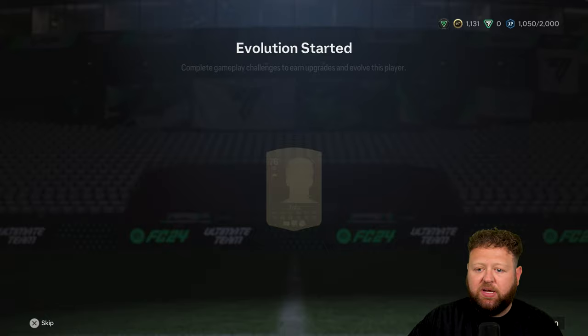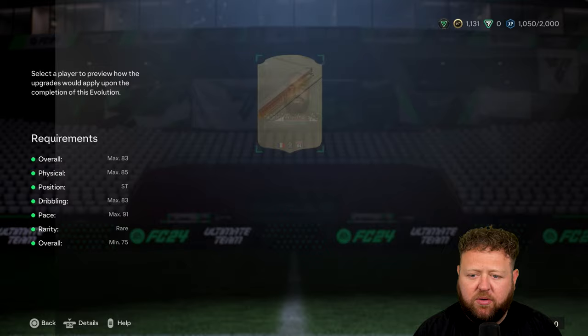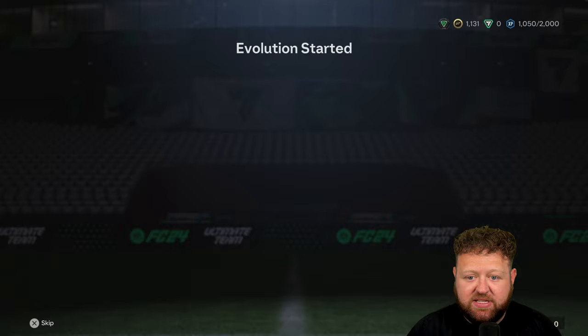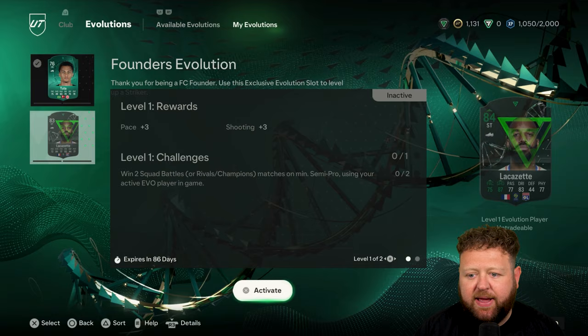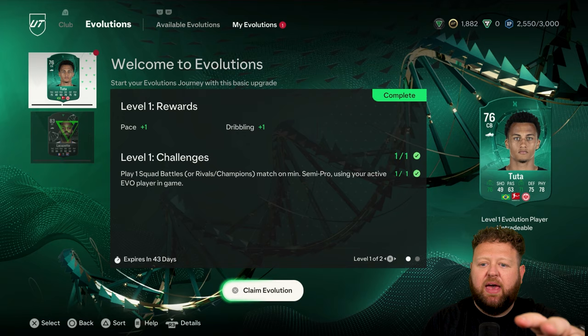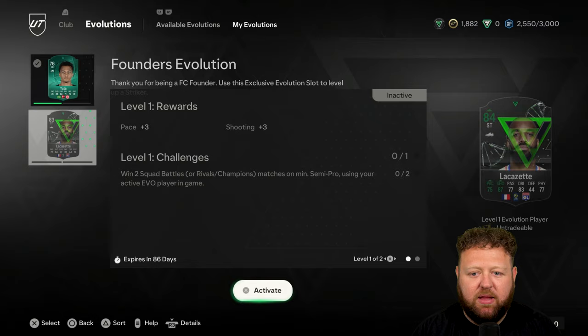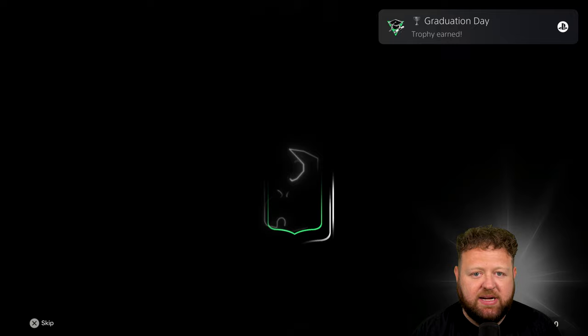I'm actually going to choose my first Evolutions player. I got this Brazilian centre-back — not bad for a starter player. The very Foundations Evolution, or whatever it's called — the starter evolution — I've put that Brazilian centre-back into. And I've also gone ahead and put Lacazette into the Founders Evolution. I wouldn't necessarily recommend these two players; there are probably way better and more meta options out there. This is for example purposes only. If this was my actual RTG, I would wait until I got a player I really wanted to get a few plus ones on.